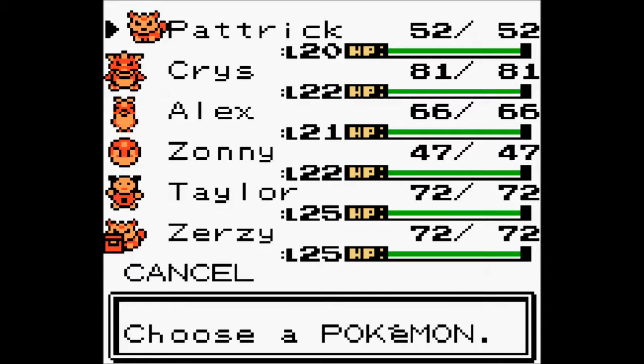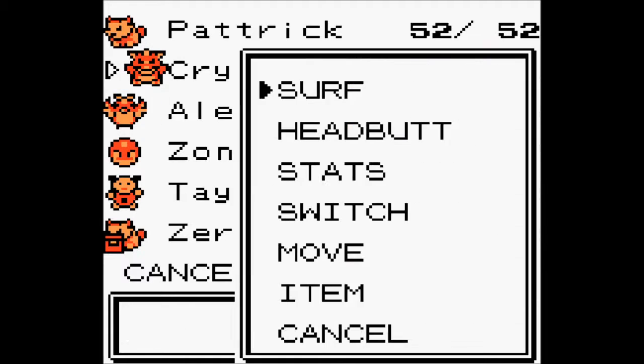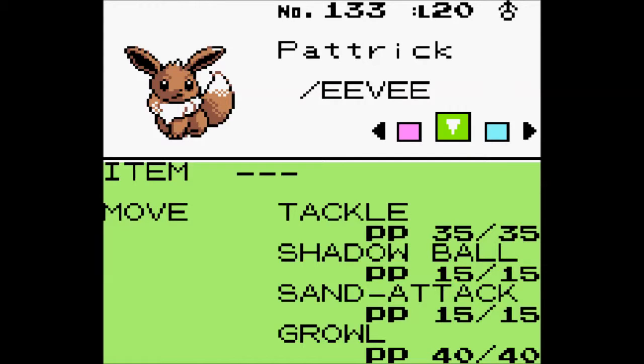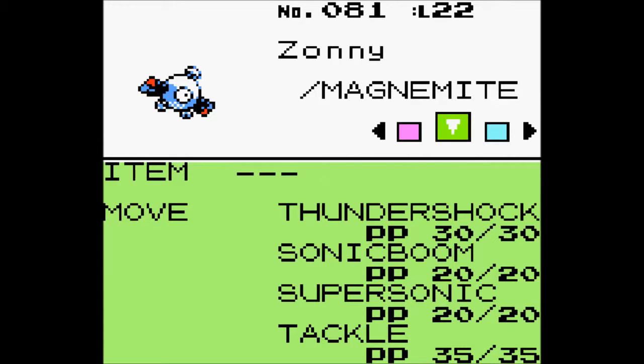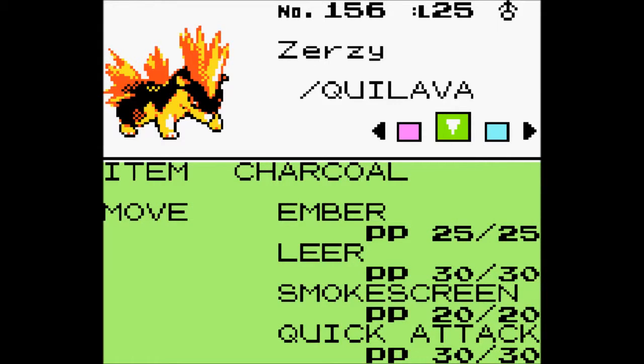This is my team. As you can tell, there's a little difference. Let's start off with me, or Patrick — as you can see, I taught it Shadow Ball for its evolution, whatever I want to evolve it into. Next is me; I taught it Surf and Attract, and it learned Headbutt off-screen. Pidgeotto's the same. Zonnie is my new Pokemon, my Magnemite caught off-screen. Taylor learned Headbutt off-screen. And Xerzi's unchanged.